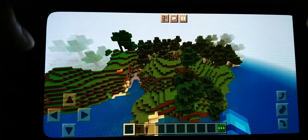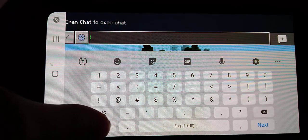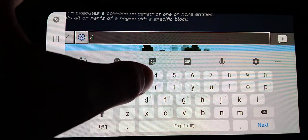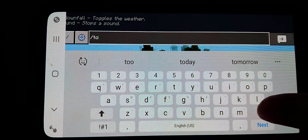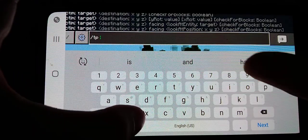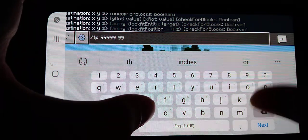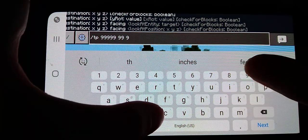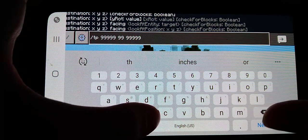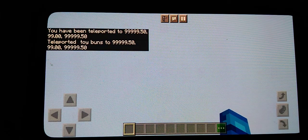Anyways, I'm going to be showing you guys this glitch. Let's start with the more weirder one. If we go ahead and type slash TP, space, five nines, another space, five nines, an extra couple nines, another space, another five nines. Go ahead and enter that in.